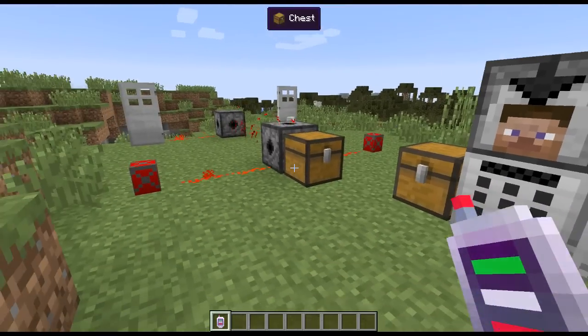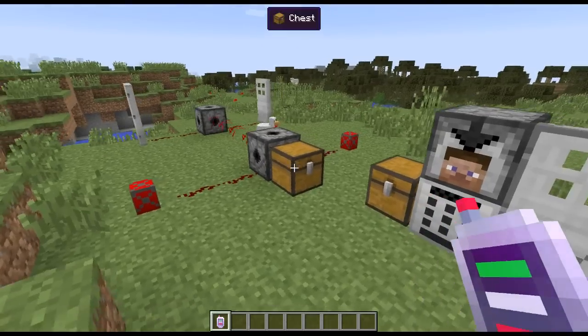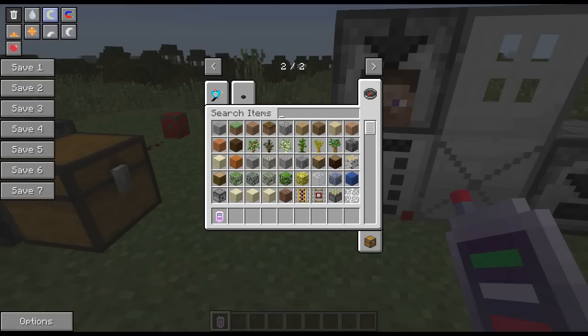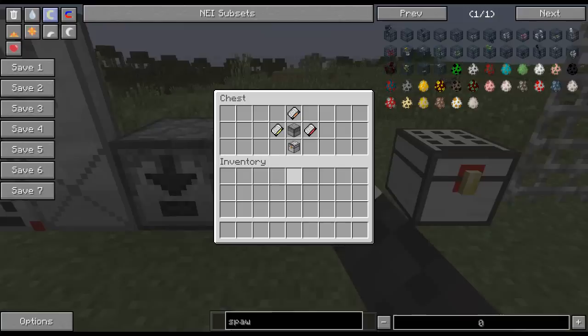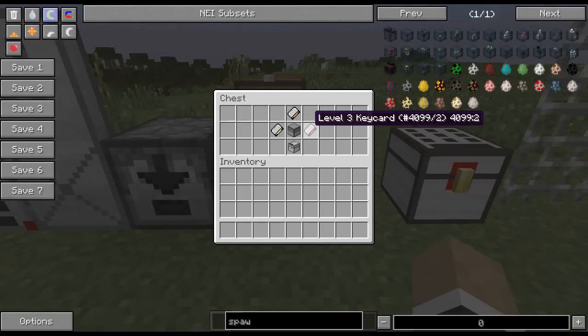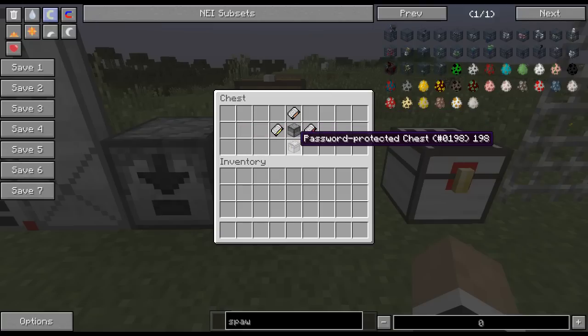That's why it's called a code breaker — someone can make one of these and bypass the keypads pretty easily. The key card reader crafting recipe is a hopper surrounded by stone, and we've also got the key cards, which have different crafting recipes for different security levels.